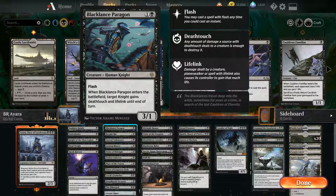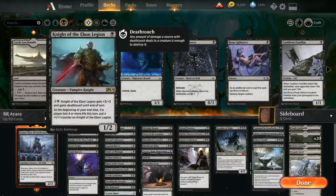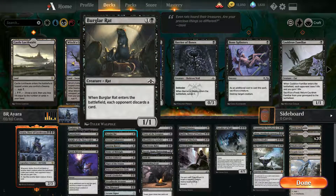This guy can flash in and boost up your knights — Foulmire Knight or Knight of the David Legion. Burglar Rat: get those hands. You put them on the field, make the opponent discard a card, and then sacrifice them with Ayara. All good things.